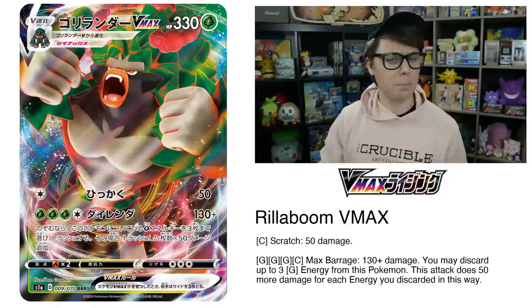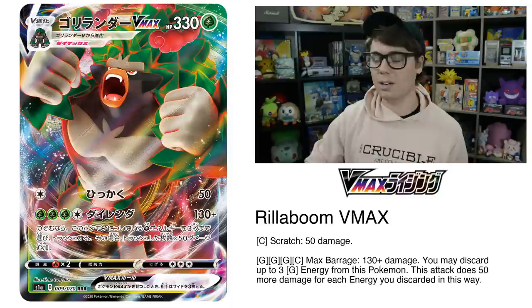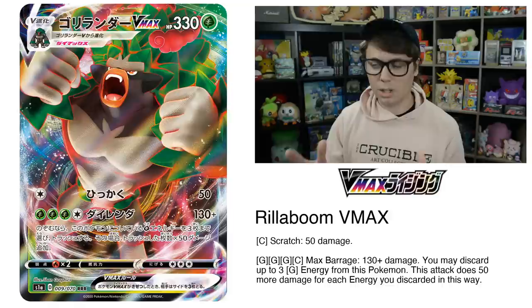With Voltage Beat, you can accelerate two grass energy per turn to your Rillaboom VMAX, and attach one from hand as well, making it easy to get the four energy required for Max Barrage. If you discard all three, you can replenish those with one Voltage Beat and an energy attachment from hand the following turn. Max Barrage can deal the magic number, 280 damage, knocking out popular tag team Pokemon such as Arceus Dialga Palkia, Mewtwo Mew Tag Team GX, Reshiram and Charizard GX — you name it.